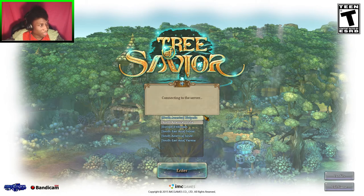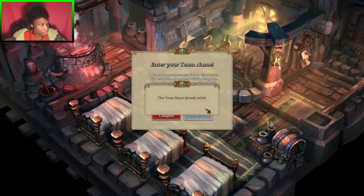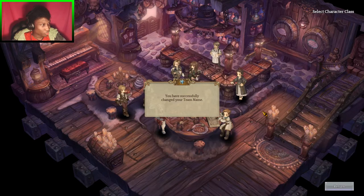Okay, login area. There we go. Team name — choose a team name for all your characters. Team lazy... name is already used. Lazy cats... name is already used. Jesus. I'm pretty sure that's used too. Nope, it is not used, surprisingly enough.